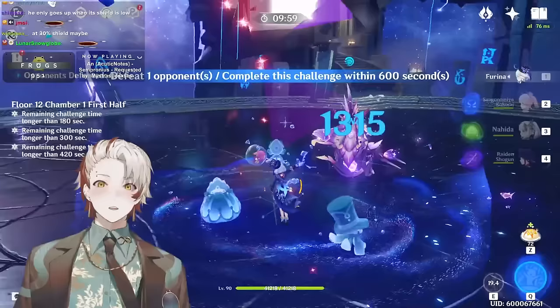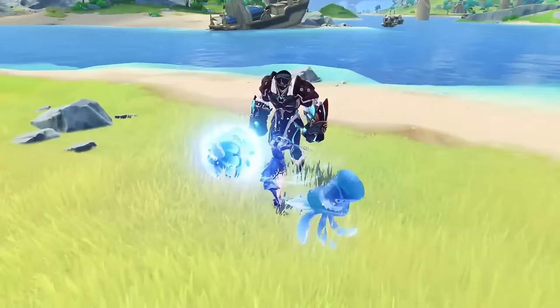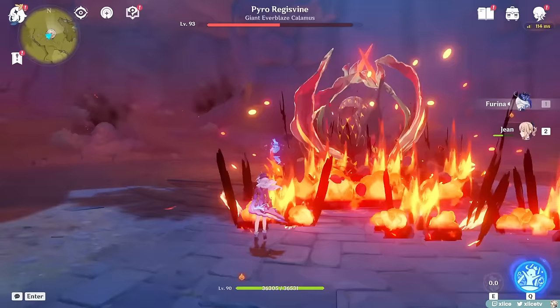If you change her Arkhe alignment to Pneuma, she will instead summon the Singer of Many Waters, which is purely an HP-regenerating totem. It does not deal damage nor generate particles. When the totem is active, you'll notice a ring of bubbles around the active character, indicating you are in range of the totem to heal. If you move out of range, the bubbles disappear and come back when you return. The range is pretty large.